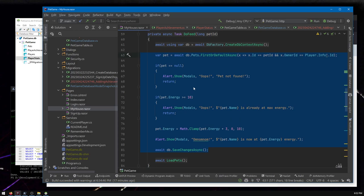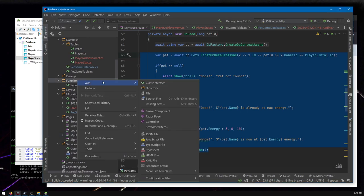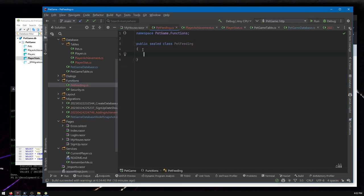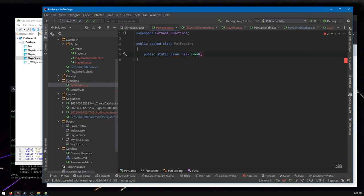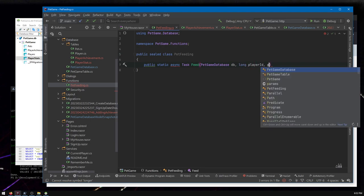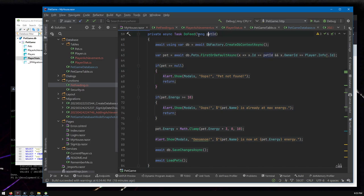From the point of view of the house page, when you come in and look at DoFeed, it will just say 'make a database, handle the feeding, done.' You won't have to scroll through all the detail. I'm going to put a new class in the functions folder to store all feeding-related functions and create a task there that does the feeding work.